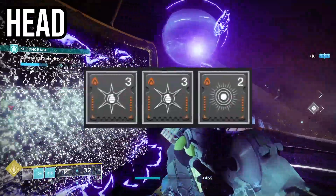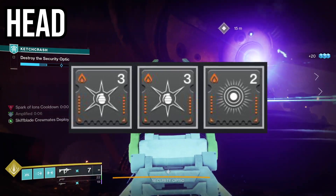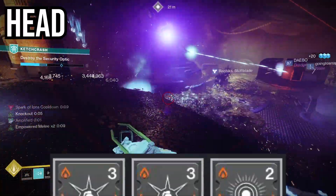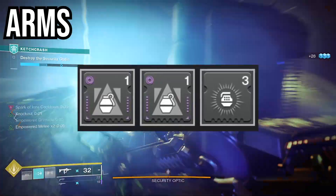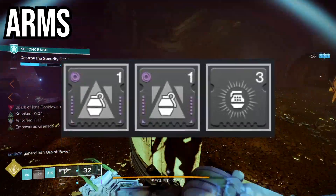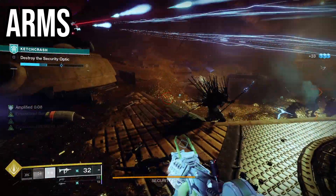Moving on to the mods: on the head armor, you're going to run two Ashes to Assets, which will get our super ability back way faster, and then Bountiful Wells in the last column. For the arm mods, we're going to run two Bolstering Detonations, which grants class ability energy when you cause damage with a grenade, and then Elemental Ordnance so we can create wells when we get a kill with our grenade.